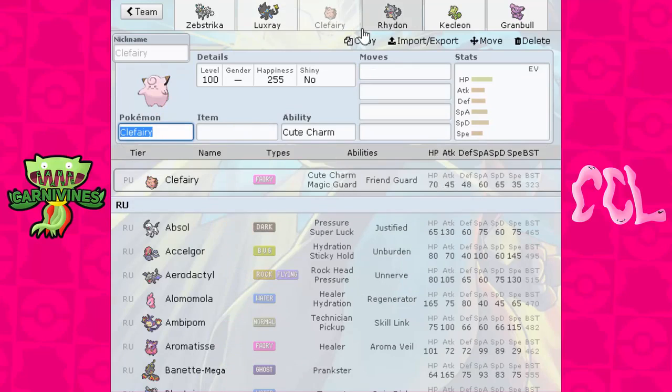Secondly, the Clefairy — the Clefairy that 6-0'd Young Megasonic Heroes in the last round. I had to get rid of it, so I traded out the Clefairy and picked up Rhydon. I wanted a Rock type, something my draft didn't have yet. The reason I wanted a Rock type is pretty much the same as Luxray — I want to deal with Flying types better. There's Talonflame, there's Mega Pidgeot, there's Staraptor in the league, there's Thundurus — there are a lot of Flying types that I want to deal with, and Rhydon will help me out with that.